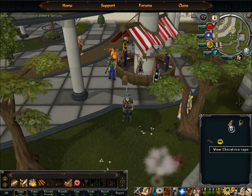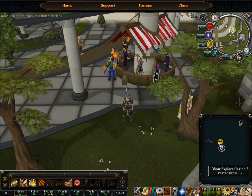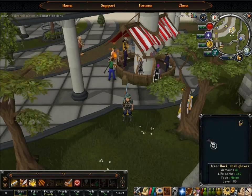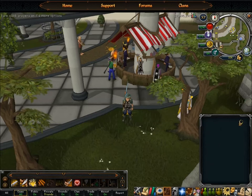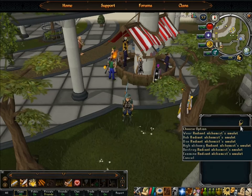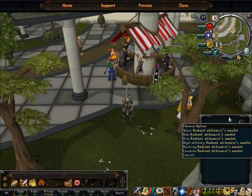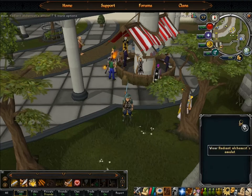The cape doesn't really matter, so I just wear my Easter cape from a few years back. The ring doesn't really matter either. I would wear some armor gloves like the rock shells, just for a little bit of a life bonus. For the amulet, if you have a fishing pendant or something I'd wear that. Aside from that you can wear really anything - I have the Radiant Alchemist amulet just for a quick teleport to the GE.